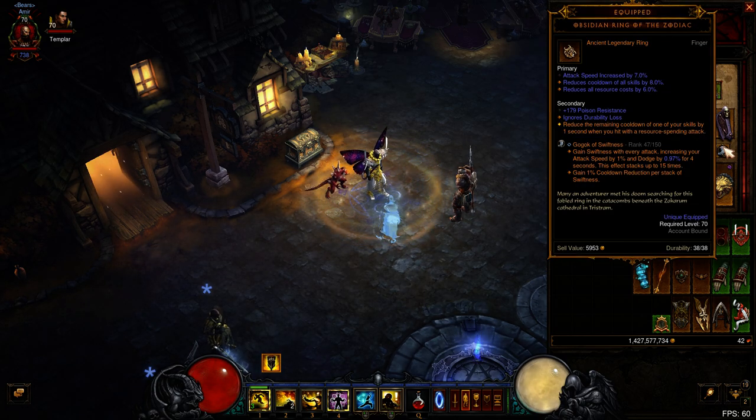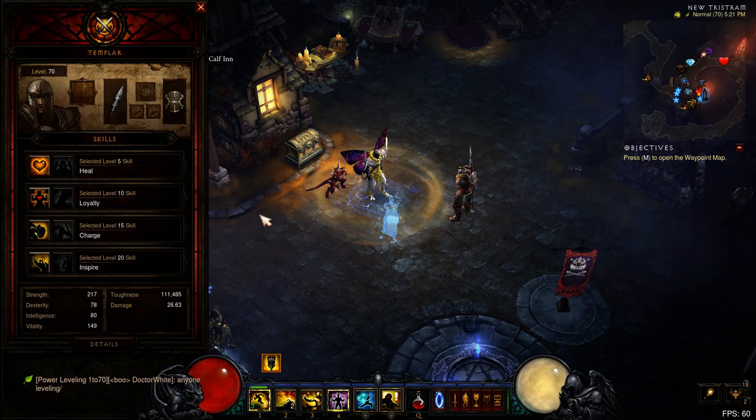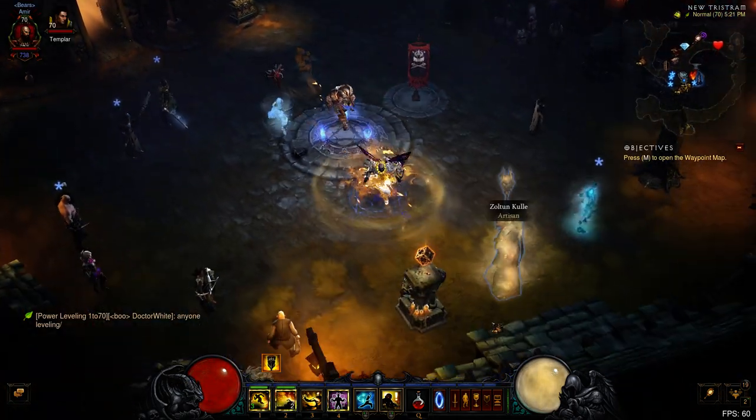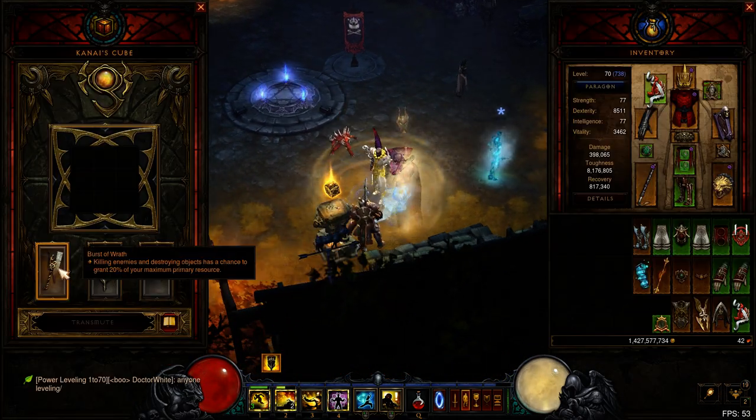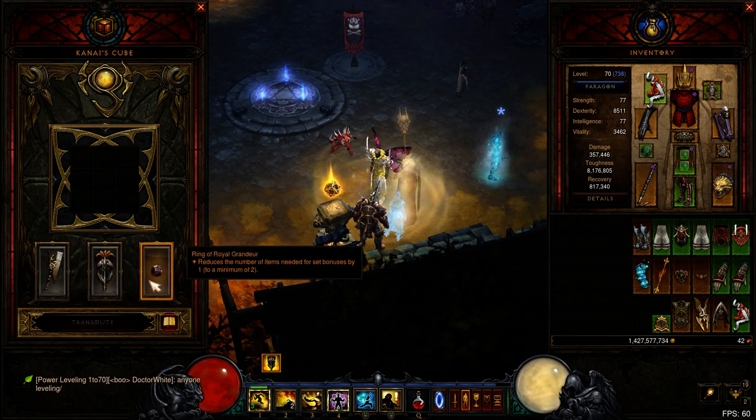Also there's Obsidian Ring of the Zodiac and Reaper's Wraps. Some other things to help out with spirit regeneration are Inspire. And also in the cube we have Burst of Wrath, Pride's Fall, and Royal Ring to activate the four piece.